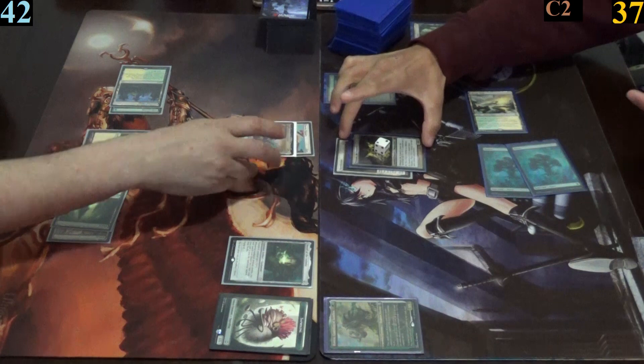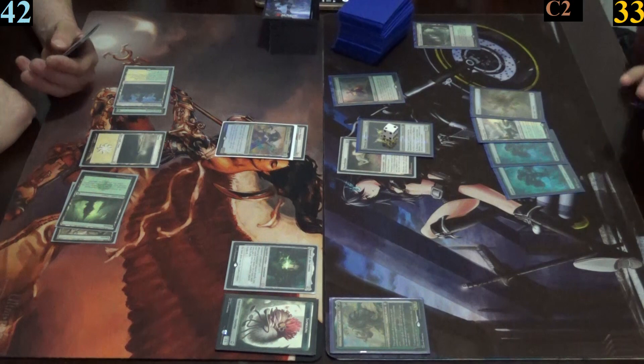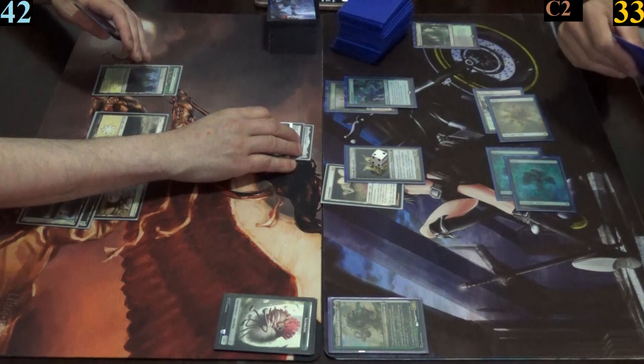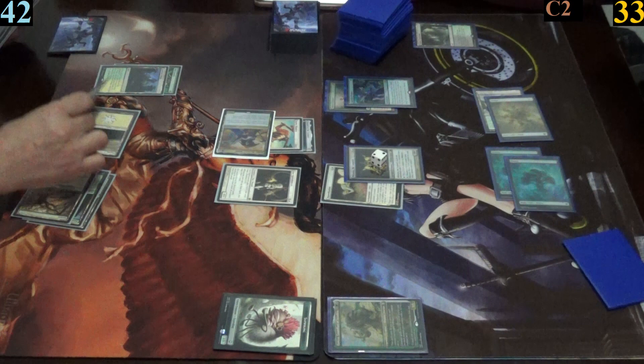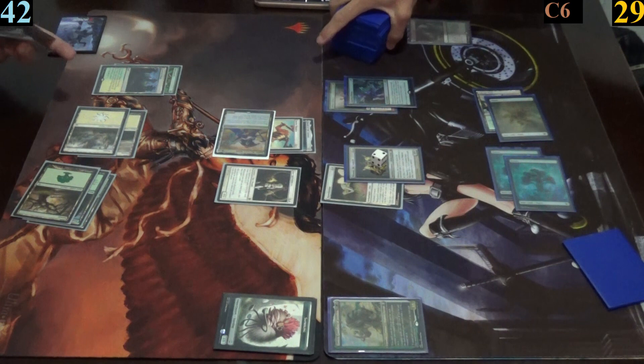During Mark's turn, he keeps one extra card from his sylvan library, paying four life. Then he plays plains, casts guardian project, and passes. Jimmy plays a forest, equips his sword to his general, and casts Core Spirit Dancer. Jimmy then moves into combat and attacks with Sithis — with his sword of the animist trigger, he gains a basic land from his deck into play tapped. Mark declares no blocks and takes four damage.